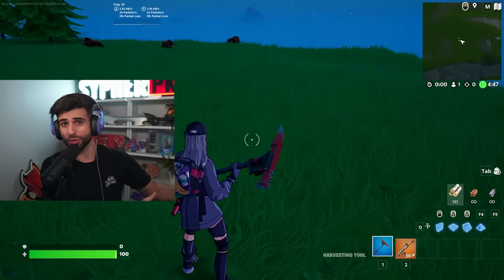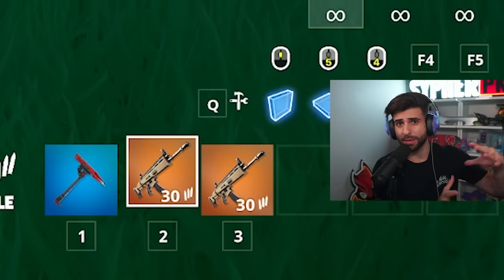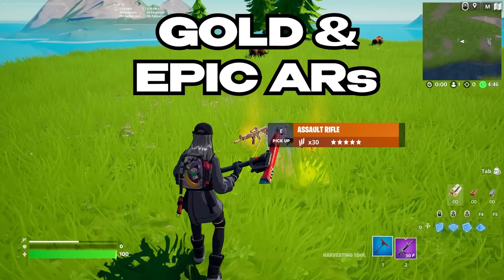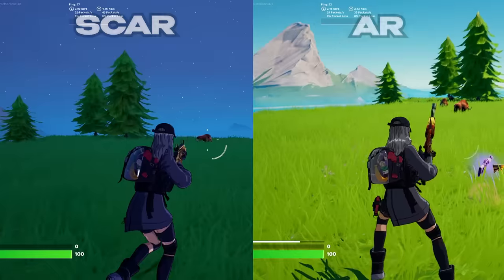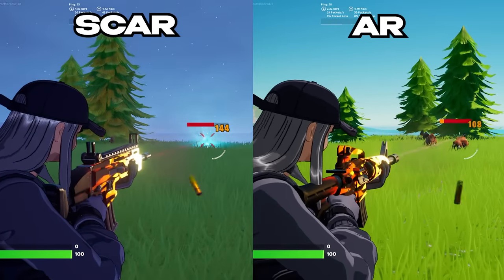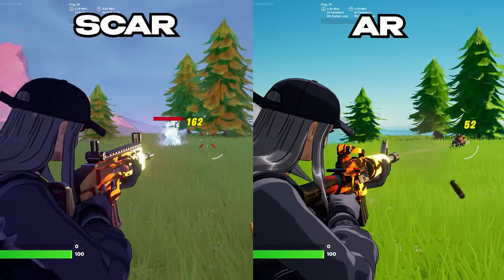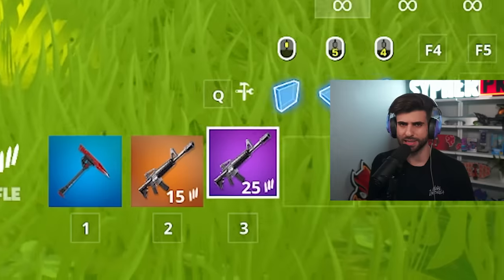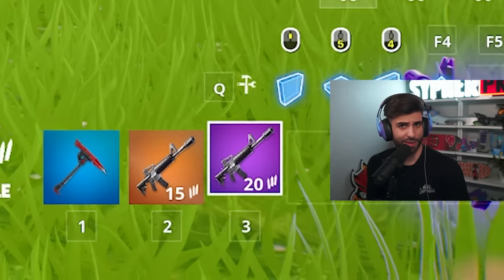First, let's start with an easy item that was actually added this season. Did you guys know that we now have golden assault rifles? I'm not talking about the scars. Epic decided to add golden and epic ARs in creative, and it's weird because the golden AR does the same damage as the gold scar but it definitely feels a little bit different. I wonder if Epic has plans to eventually bring these to the actual BR and maybe replace the scar.